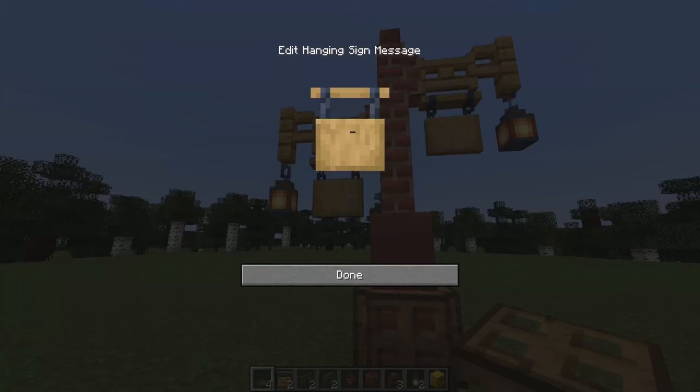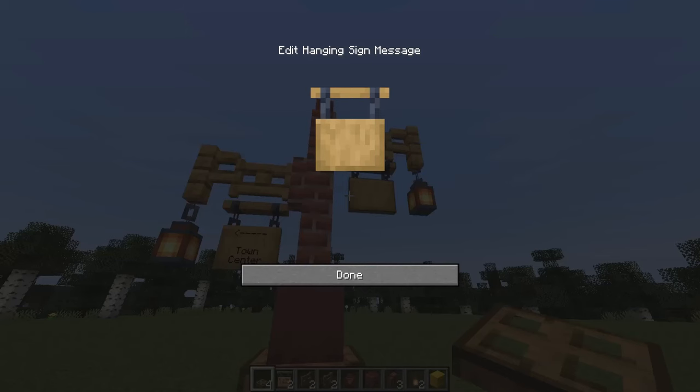Now let's add some place names. To create arrows I'm using the arrow on my keyboard and then adding in a few little dashes. Let's have this sign go to the town centre, and maybe this one — which I'll direct in the opposite direction — is going to take me to the mill house.